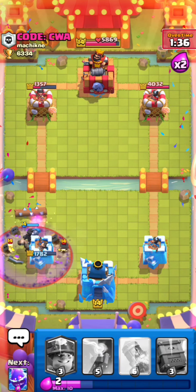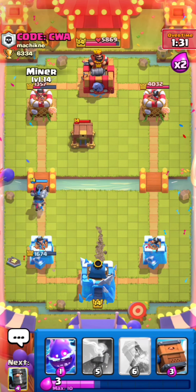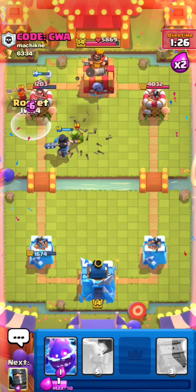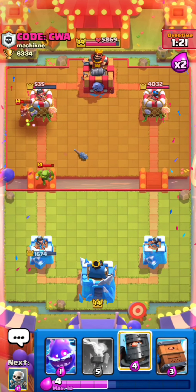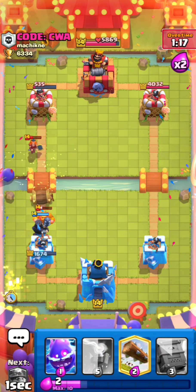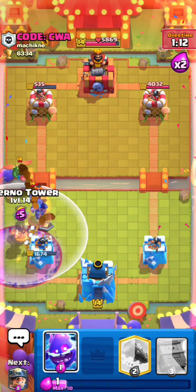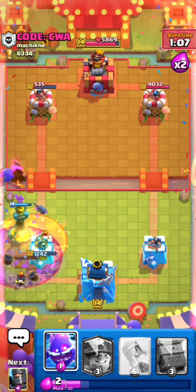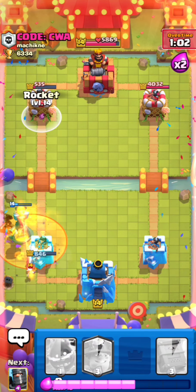I think we are in two rocket range with this. We just need one more rocket and then defend. Dark prince here, skeletons in the back, e-spirit. Inferno tower — I don't want to send in a miner because a miner wouldn't do enough, especially since he has NATO and everything in hand. Pretty much GG.